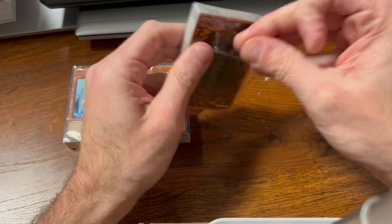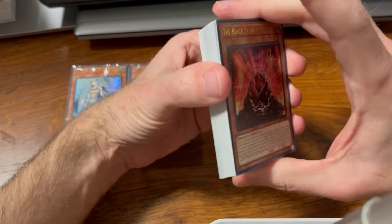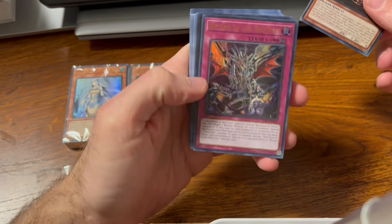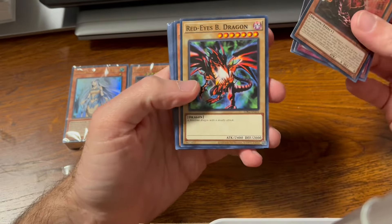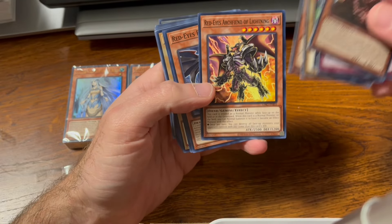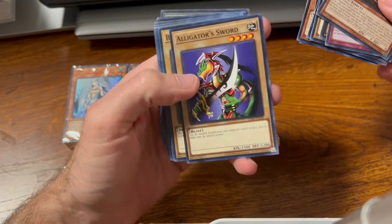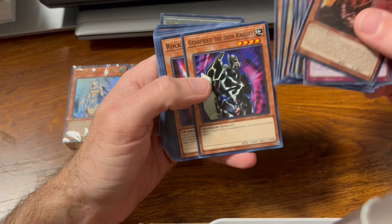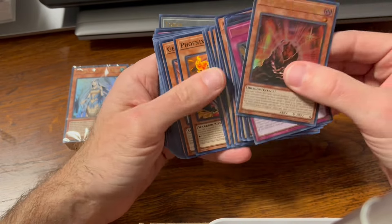It looks really cool. I'm always excited when they do these decks. We have the Black Stone of Legend, Return of the Red-Eyes, the Red-Eyes Flare Metal Dragon — very nice. Of course the Red-Eyes Black Flare Dragon, Red-Eyes Archfiend of Lightning, Red-Eyes Retro Dragon, Black Metal Dragon, Axe Raider, Alligator Sword — a staple of Joey's deck — Baby Dragon, Jinzo, another reprint of Jinzo, Goblin Attack Force.